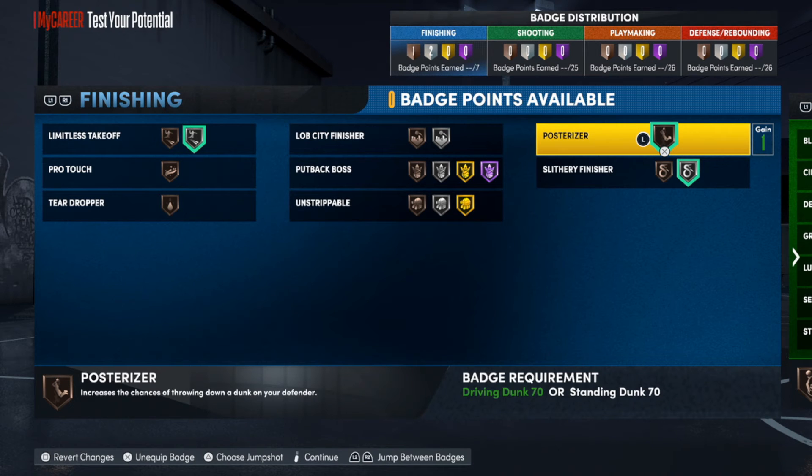Here is the finishing badge setup — this is all you need, in my opinion. I'm going with Limitless Takeoff, Pulsarizer, and Slithery. The only thing you might be missing — if you want to use one of your seven badge points — I'd say put Unstrippable on Bronze. I don't really feel like you need it higher than that. This build is not for catching lobs; it's for catching the ball and going straight to the rim if you have to, or cutting backdoor and cutting from the hash, since you'll primarily be playing on the hash.